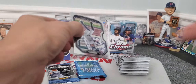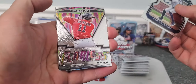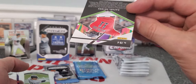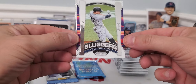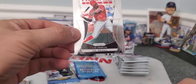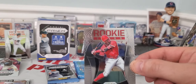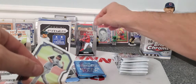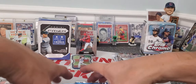Two more packs until we get to the bonus pack. Carlos Correa. Raphael Devers, that's a fearless card, kind of a cool insert, not numbered. There's another Silver Slugger. Stanton and Joe Adele Rookie, so that's a nice one, that's going to go up for me as well. Joe Adele takes that spot. Ian Anderson goes down for some honorable mentions.